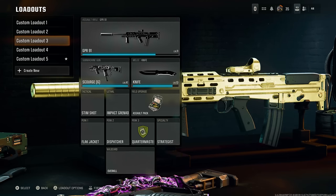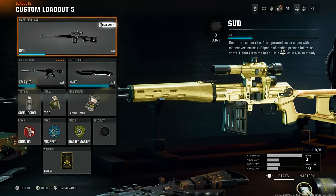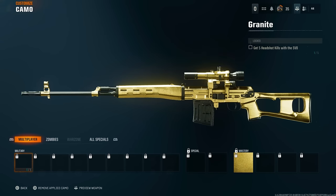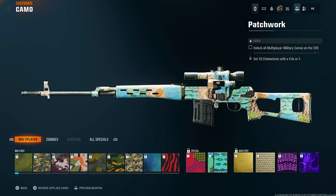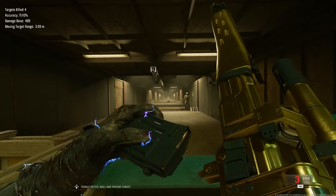This is how you can get gold unlocked for every single weapon without having it unlocked at all. As you see, if I go to my SVD, go to Customize, R1 to Camo, I don't have any camos unlocked, but I've got gold on it. Want to know how? I'll show you very quickly in this video. It's very easy.